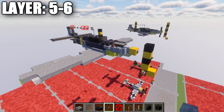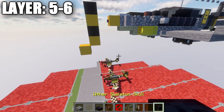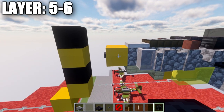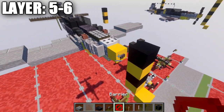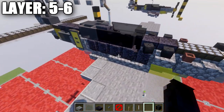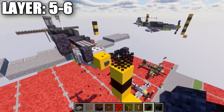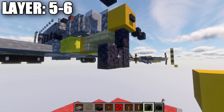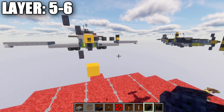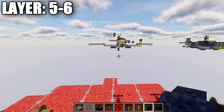The last thing needed for this aircraft is the props — super simple. On the yellow concrete block, build three skeleton skulls out to the side, then grab polished blackstone walls and go up at an angle to the opposite side, and also down and out to the side for the lower blade. That completes the base model for the in-flight version.